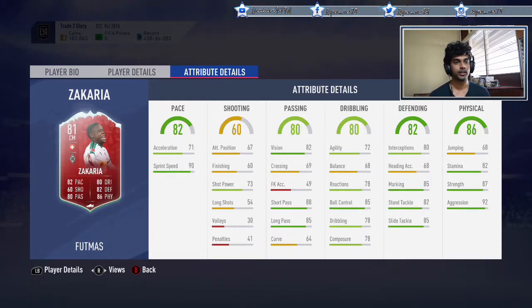His dribbling stats are also pretty good — decent reactions, good ball control, decent agility. He has great defending stats: marking, stand tackle, slide tackle all really good. Slightly low on heading accuracy and jumping, but he's 6 foot 3 so that's all right. Good interceptions, strength, and aggression. This is a really good card overall.